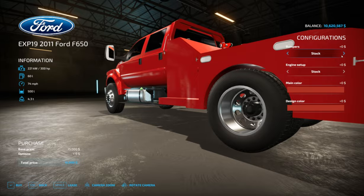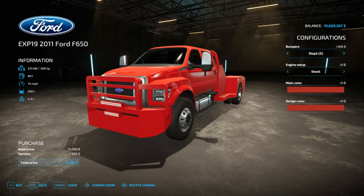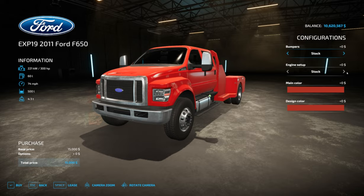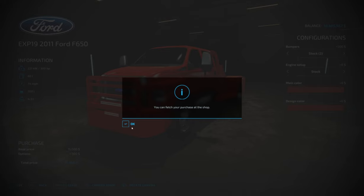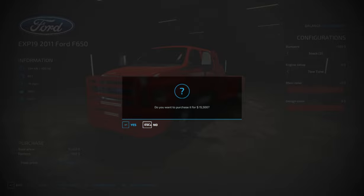We'll change the color and bumpers and stuff, see what all we can change — engine and stock bumpers. We'll buy it red with stock bumpers first, then I'll show the other options. Now we'll do the engine — 304 — basically going from 300 horsepower to 400. We'll just buy the third one. I should have bought a different color but, oh well, we know on the horsepower.